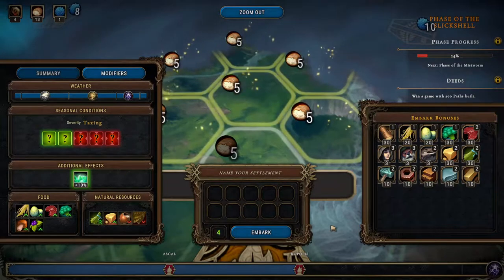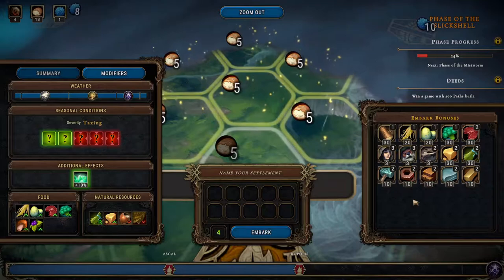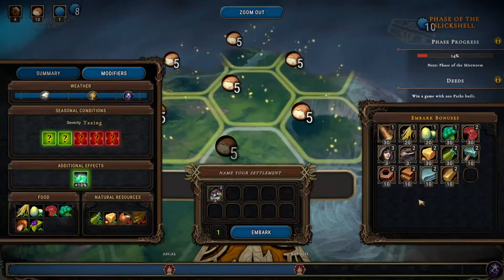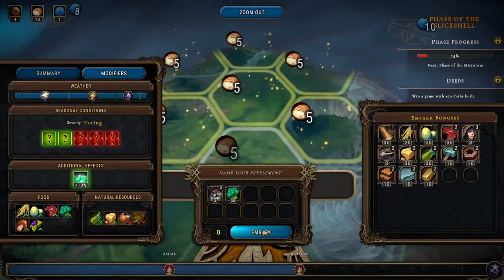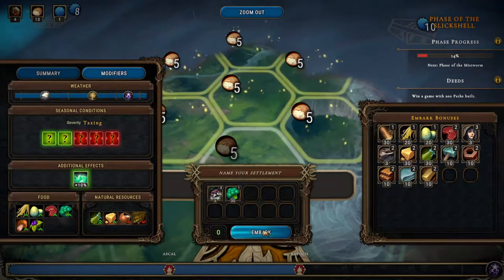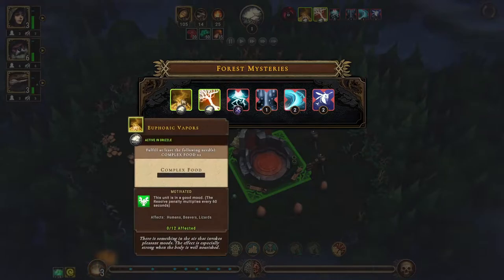I think we go here. I think I'll take three extra beavers and some veggies. Yeah, let's go. For vapors — so with conflict food our people are euphoric. Strange visions.